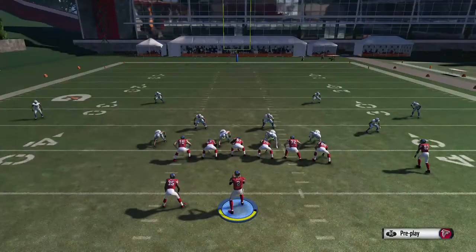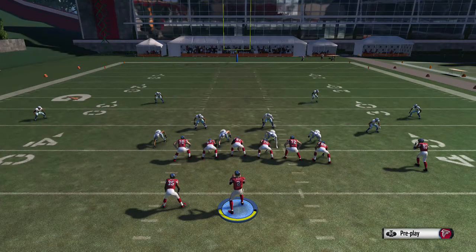Against Cover 4, get the ball to your running backs. Get the ball to the wide receiver screens. Get it to the slot receiver on the left-hand side on curl routes. Any type of levels on the in routes work really well. These are all route combinations to beat Cover 4, and we're going through all those here.